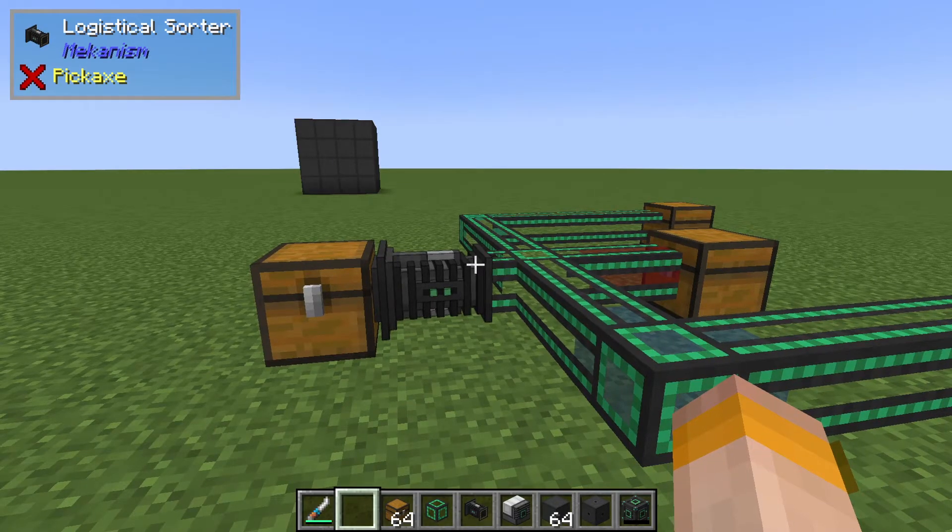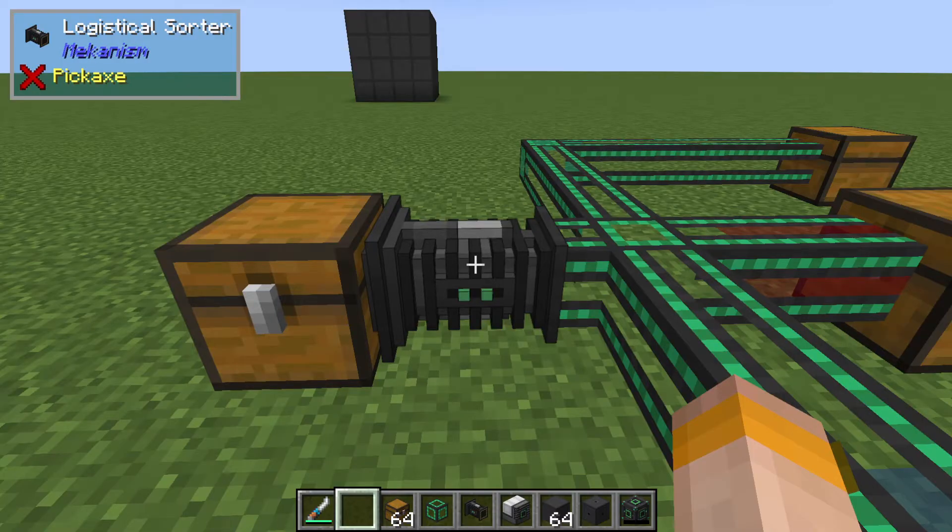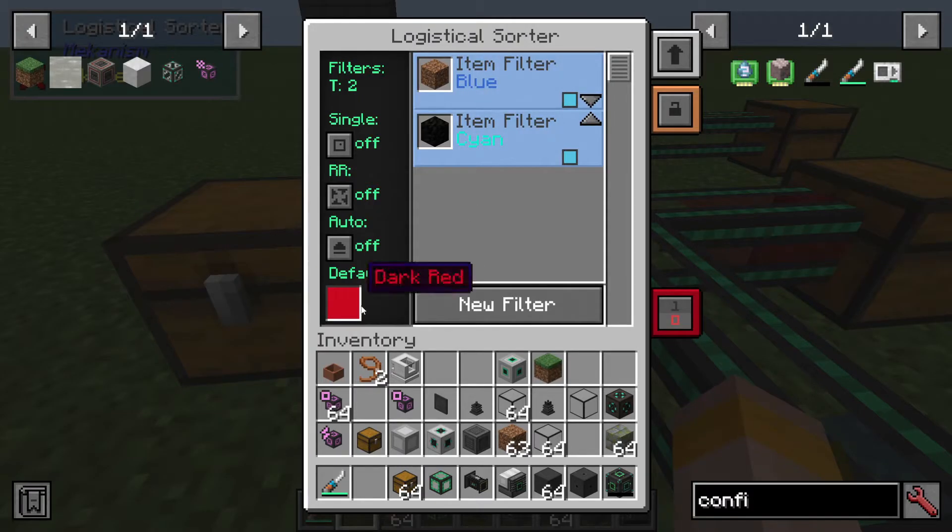One of the simplest but most amazing items that Mekanism gives us is the logistical sorter. It can be overwhelming when you first look at its GUI, but I'm going to make it really simple for you today.